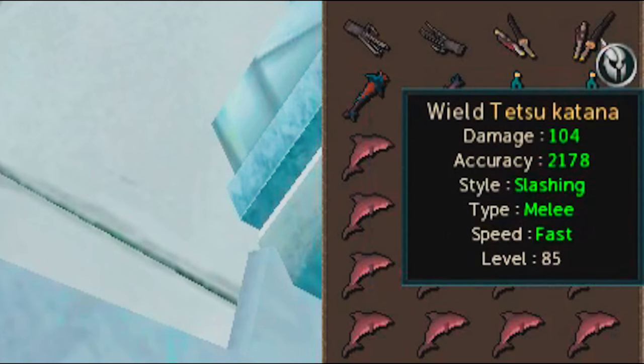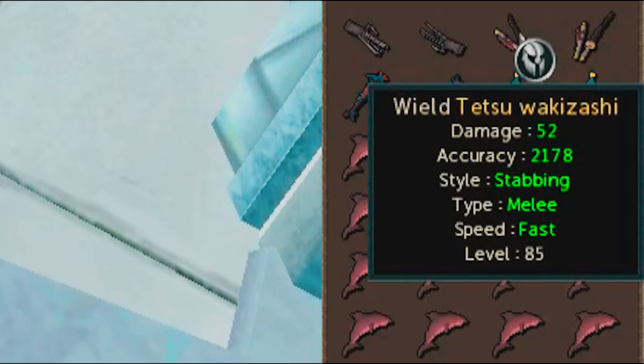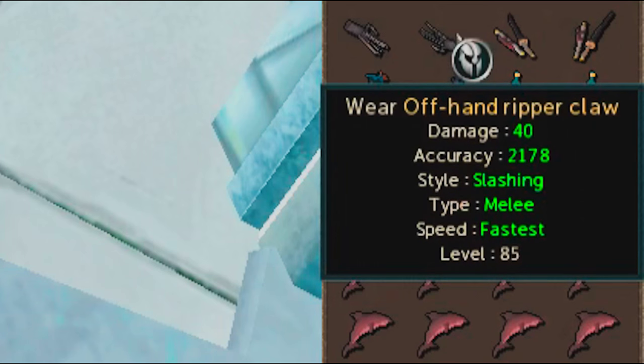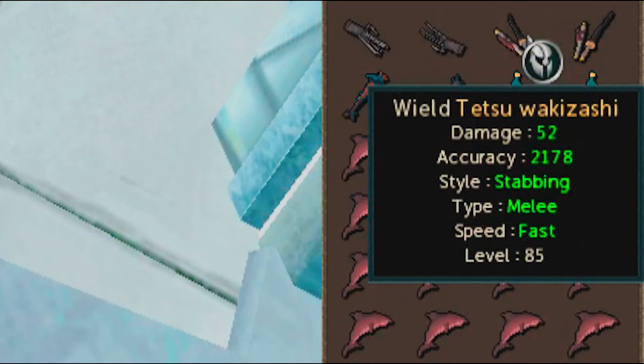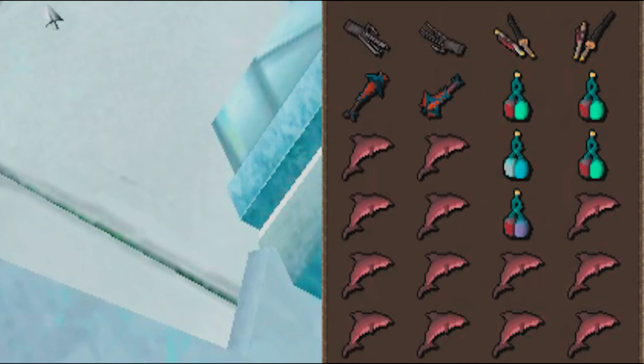These are the Tetsu Katana and the Tetsu Wakazashi, which are also tier 85, so they would have the same damage per second as the Ripper Claws. The reason the Ripper Claws are going to be better than the Tetsu weaponry at the same tier, same accuracy, and same damage once adjusted for attack speed, is the special effect.